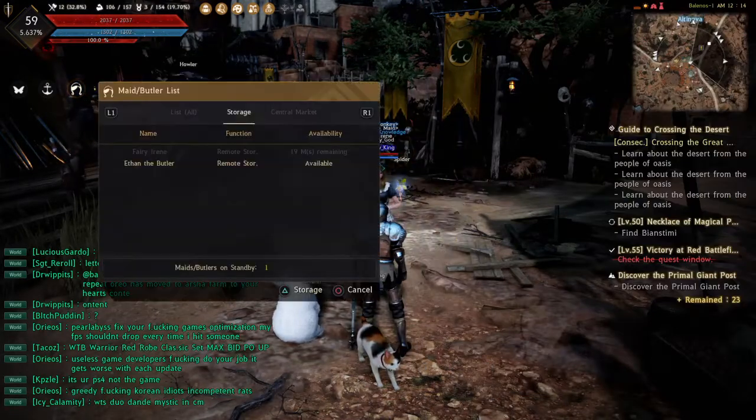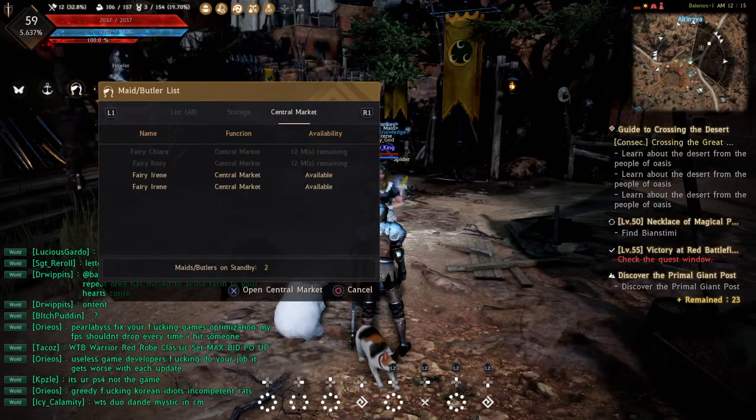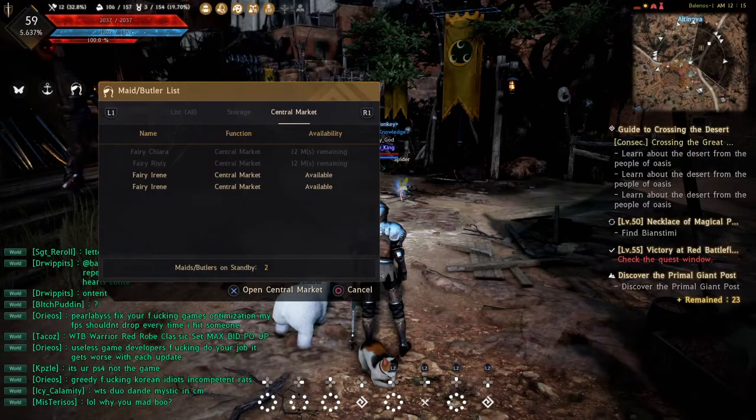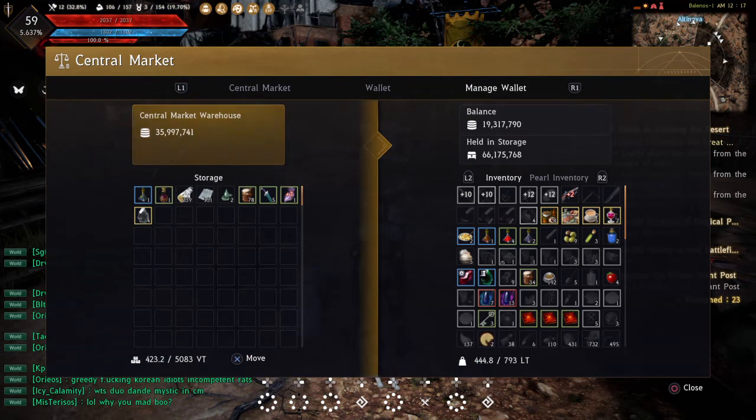Let's transfer a black stone armor — press triangle, boom, it goes in there. That uses up one slot for that storage maid, so I now only have one remaining. Central market maids work like this: I open the central market through the maid.